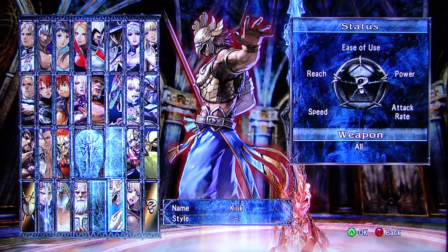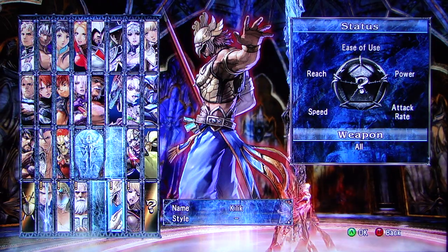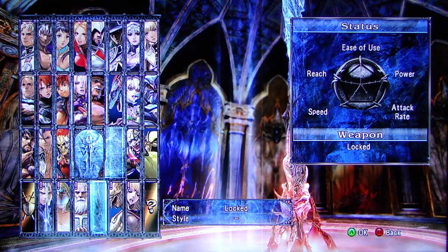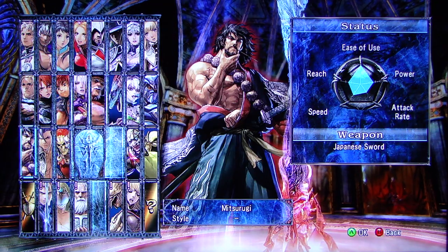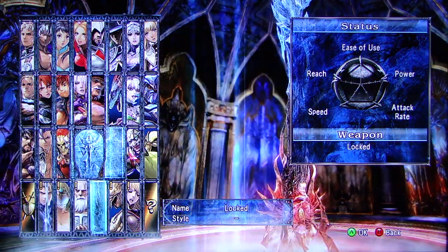Okay, a couple things before we get started. First of all, as you can see, I've unlocked Killik. The way I did it was, in the previous video, I actually just went through arcade mode in the Europe path with Mitsurugi, and I didn't lose. I went through and I didn't lose, and apparently it unlocks Killik.